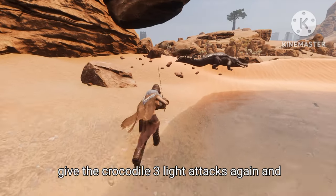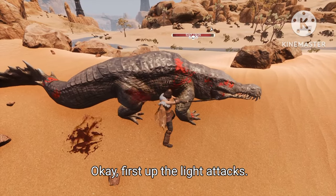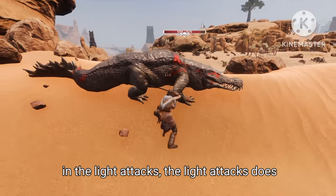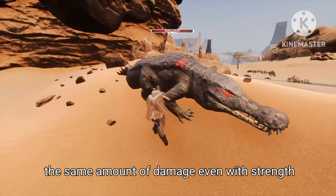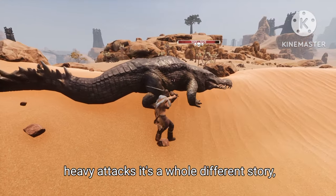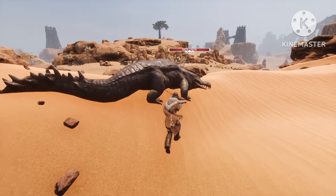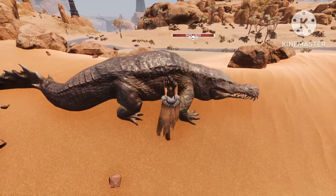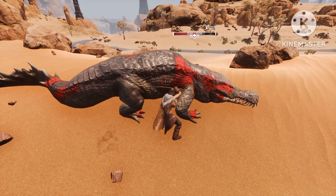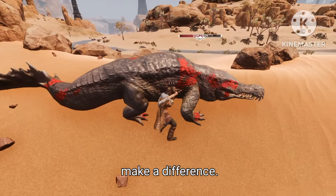Now we're going to give the crocodile 3 light attacks again, then 4 heavy attacks. As you can see, there's no difference in the light attacks — they do the same amount of damage even with strength maxed out. But here's the surprise: when you do heavy attacks it's a whole different story. 1, 2, 3, 4 — as you can see, we've done 600 more damage with the heavy attacks than with the agility-only build. So it actually does make a difference.